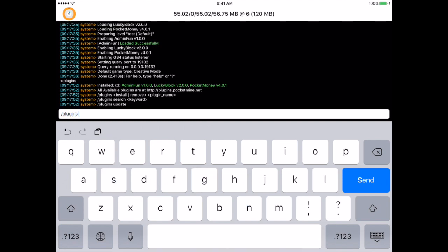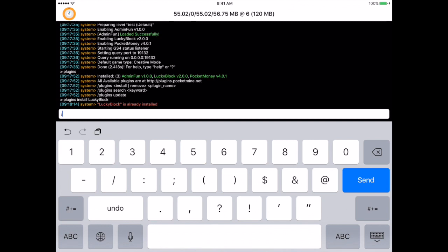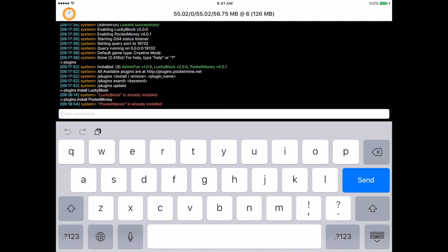You can either install plugins at plugins.pocketmind.net or you can do it right now. Go press slash plugins install and put in 'lucky block' like this. It's going to say 'lucky block is already installed' for me because I already have it, but it'll install the lucky block plugin for you. You also want to get the pocket money plugin, so do slash plugins install pocket money. Mine says pocket money is already installed, but it'll install for you.